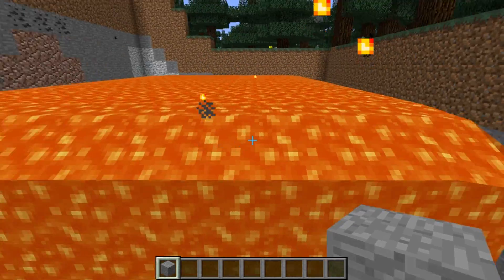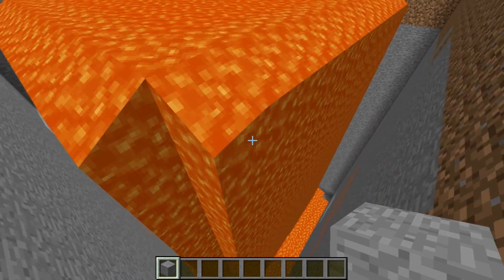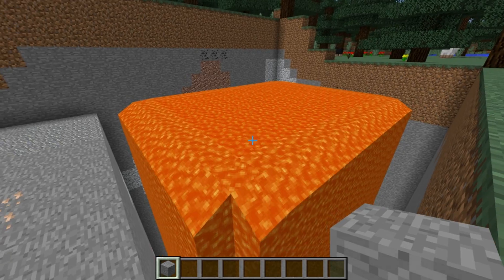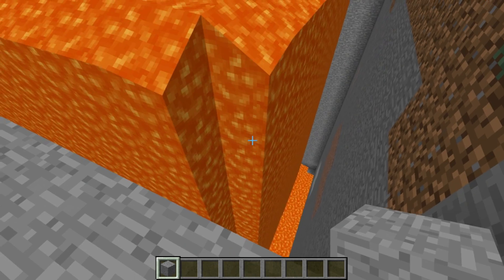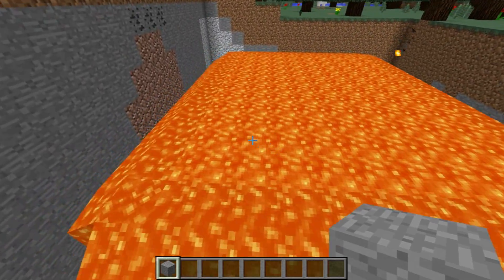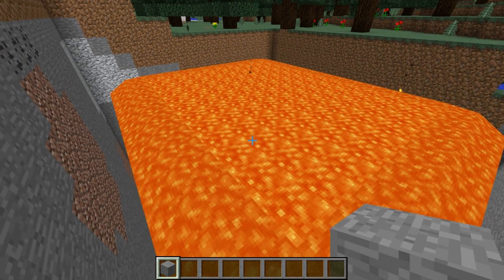First things first, we have a new feature this week — actually, it's a bug fix — and that is that squids will no longer spawn in lava. In 1.10, if you had lava between level 63 and 46, you would see squids spawning and dying in there. This used to be used to make really efficient squid farms, but as you can see, we have no squids spawning and dying in the lava as of now.